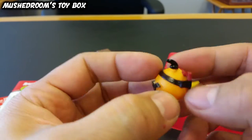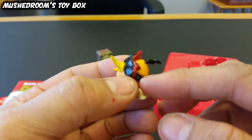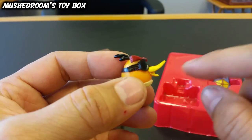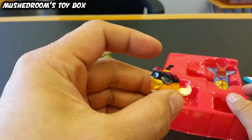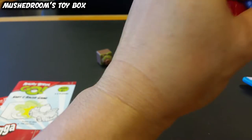Then we have Bubbles — Bubbles is the little pilot driver. He's pretty cool; I love him because when you shoot him through a wall or something, you press the button again and he expands into a big balloon, causing a lot of destruction. He's an awesome character in the game. Then we have his jet buggy.